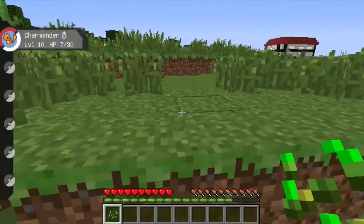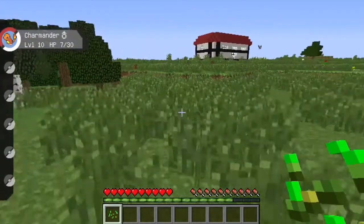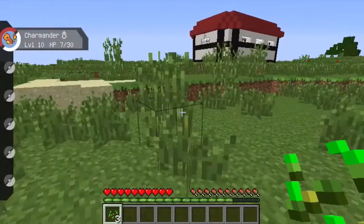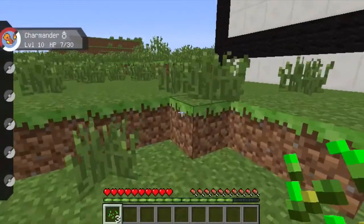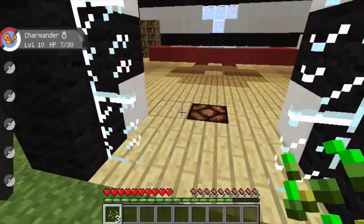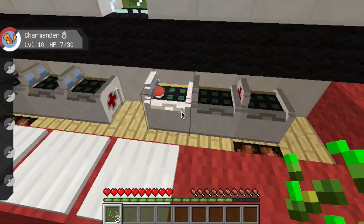That was an awesome fight, but I'm going to have to find my way back to the Poké Center because my Charmander is only on 7 HP. I think I'll gather some wood in the forest, collect some Apricorns if I see some, then make wooden mining tools, and go mining to try and find coal and make a furnace with cobblestone. Apparently iron is really important in this game, so I'm probably going to go after that.